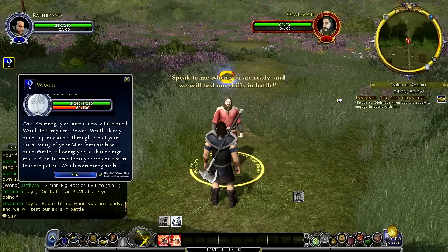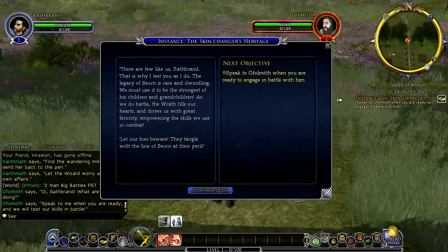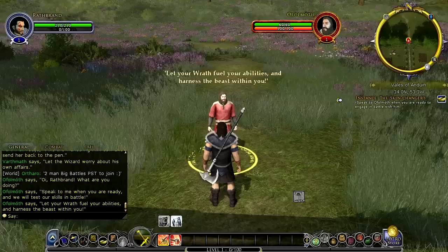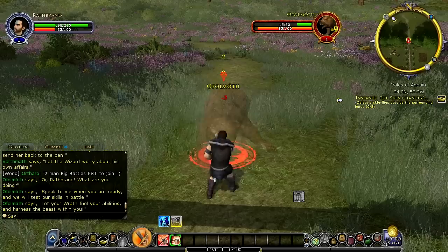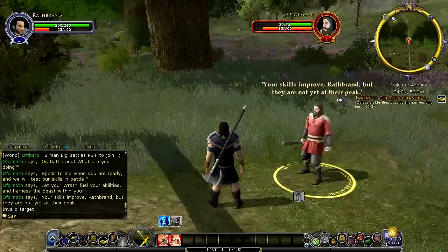As a Beorning, you have a new vital named Wrath that replaces Power. Basically you build up Wrath in your power bar and then you can use that to change into bear form — I'm assuming that's right, yeah, gotcha, I get it. It makes sense. We'll switch those around in the hotbar.